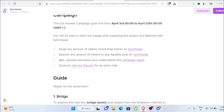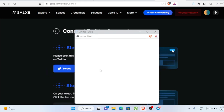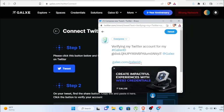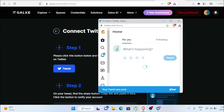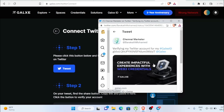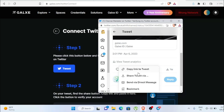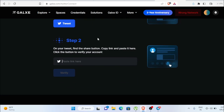Now we have to retweet and leave our wallet address below the campaign tweet. Go to the campaign page, connect your wallet, and connect your Twitter account. Tweet the required content, then copy that tweet link and paste it in the verify field and click Verify.